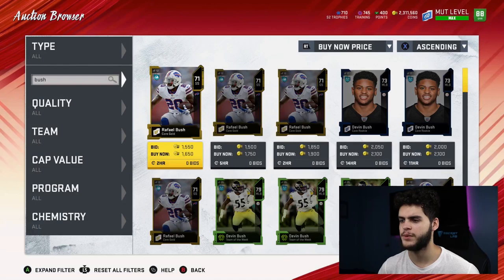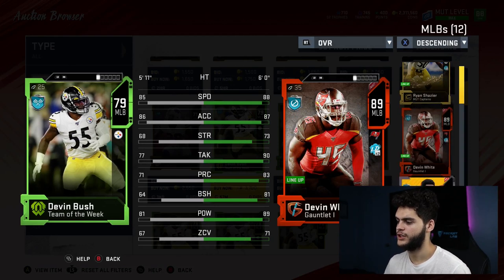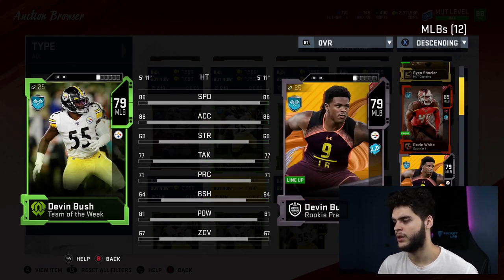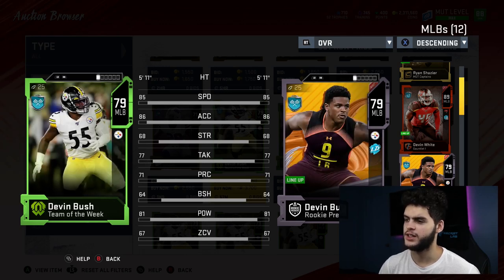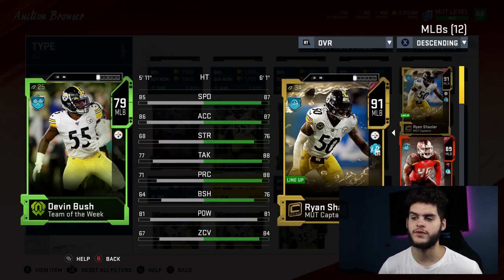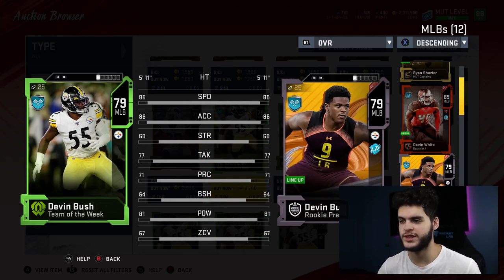If you guys have his rookie premiere, you probably don't even need to go out and get this card. Devin Bush — 79 overall. He's got 85 speed, 86 acceleration, 68 strength, 77 tackle, 77 play rec, 81 hit power. Those tackling stats don't really matter because you're gonna user him anyway. As a user linebacker, he's right up there with Devin White and Shazier. If you're usering him, you need his speed and your own ability.